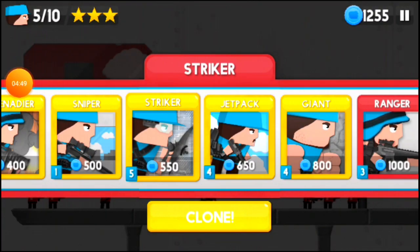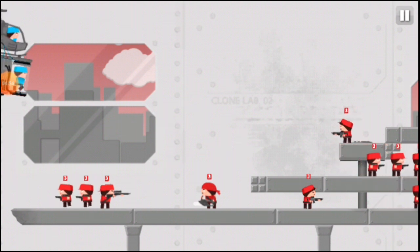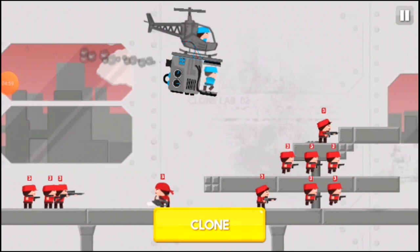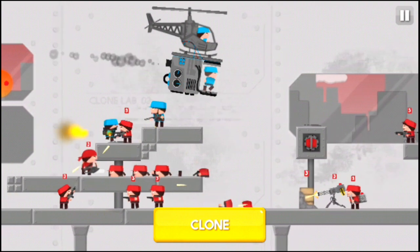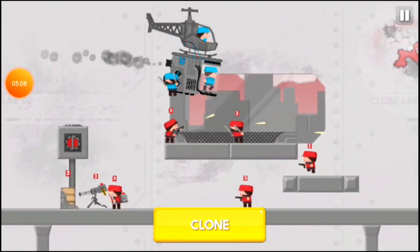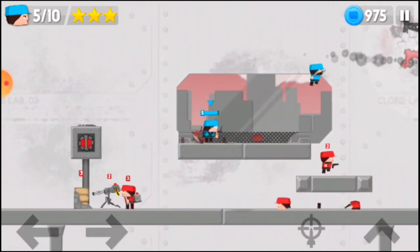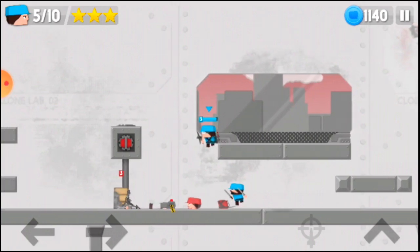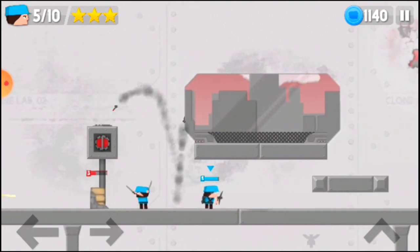The Striker is going to aid you a lot here. Clone your Striker — not in this section because there's a lot of warfare going on. Clone him after the Commando gets cloned, which is right about now. Help out the Commando if needed, deal some damage to the wall, and destroy the wall.